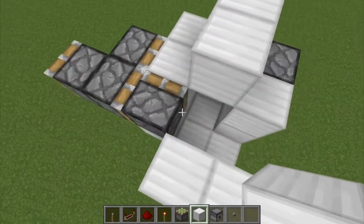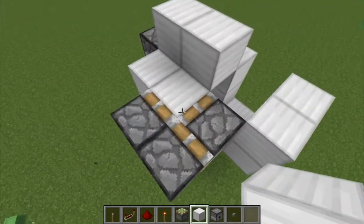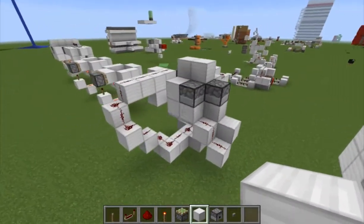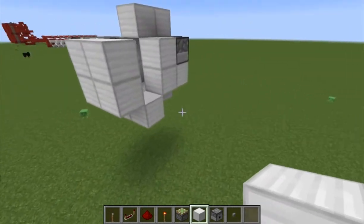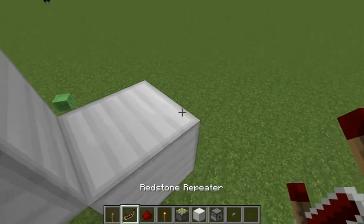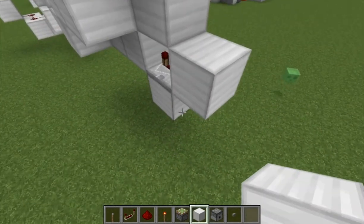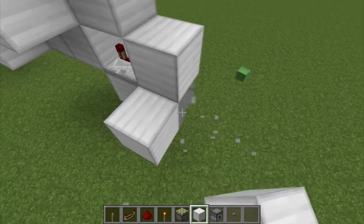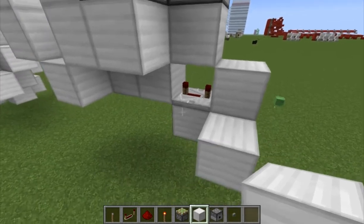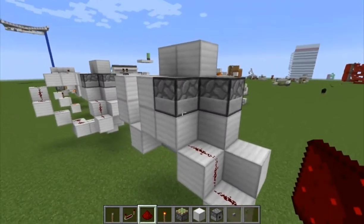That needs to stay there — block of iron. Now what you want to do is a bit of this wiring first. I'd recommend starting on this: put it on full delay here, and block up like that, and block up like that, and block up like that, and two pieces of dust there, and that'll power this dispenser.